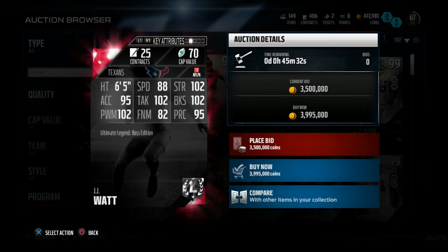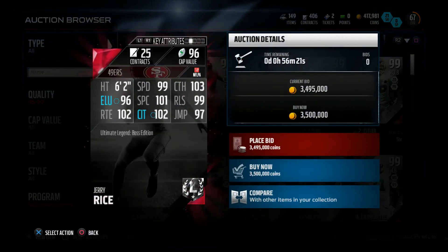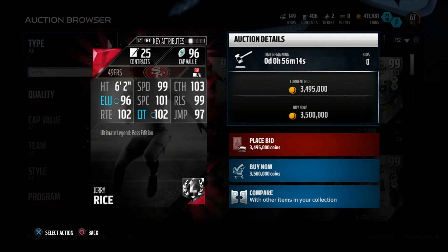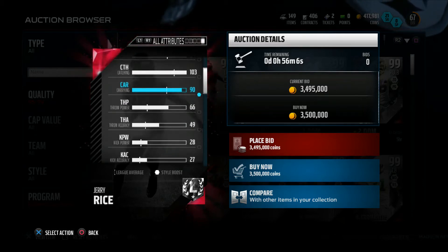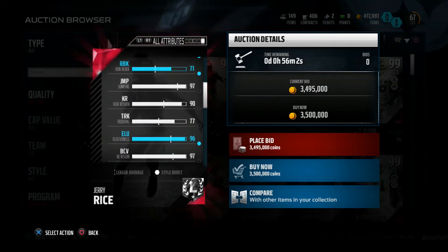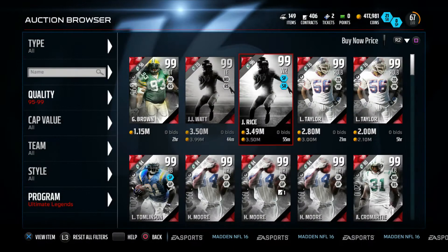JJ Watt has 102 hit power — that is insane, this card is disgusting. Then here is Jerry Rice boss version: 99 speed, 103 catching, 101 spectacular catch, 102 catching in traffic, route running, 99 release, 97 jumping, 96 elusiveness, six foot two, 99 agility. This card is probably the best receiver in the game, though it's between him and boss Herman Moore.